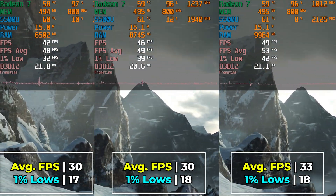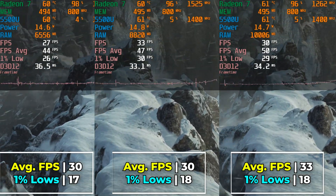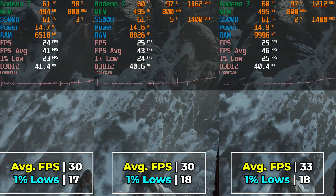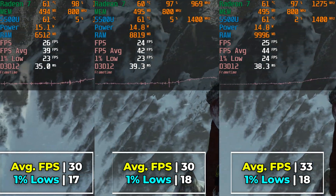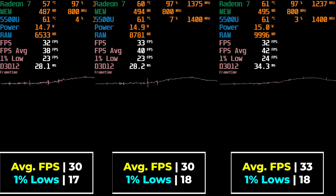We have the game running right now with the lowest in-game graphics settings and we are at the stock 15W TDP. With DirectX 12, I let the benchmark run a few times on each different configuration just to make sure that all shaders are cached and everything is perfectly fine.